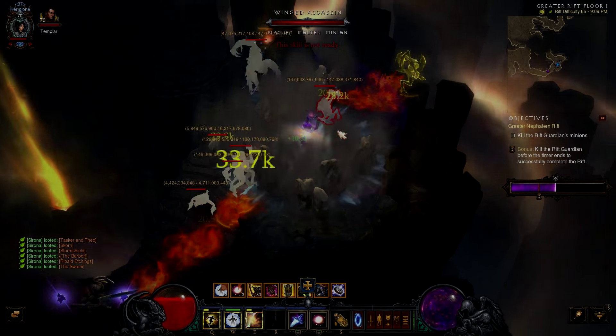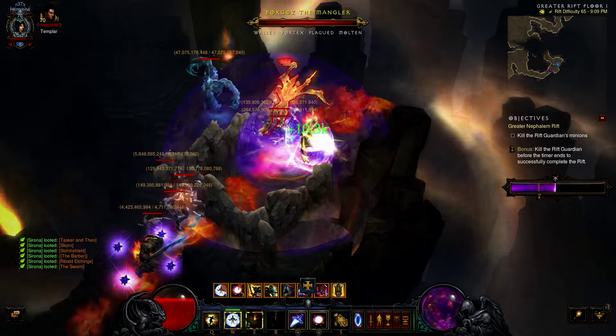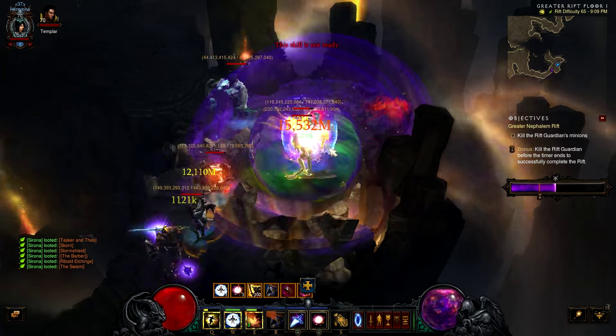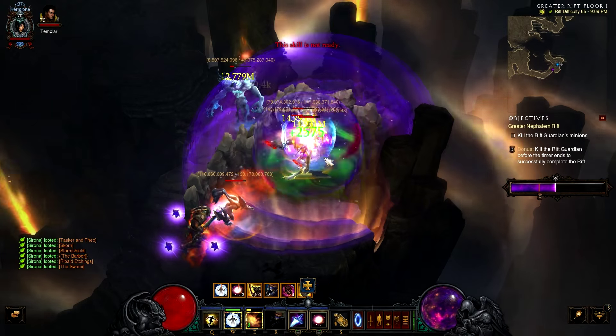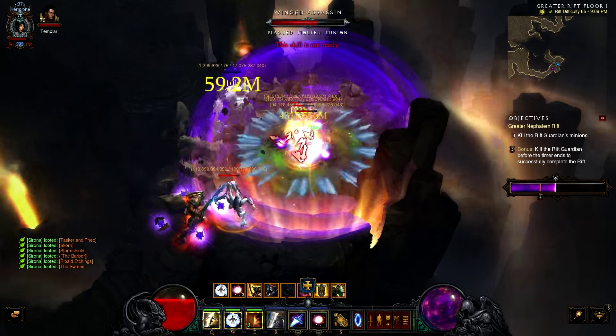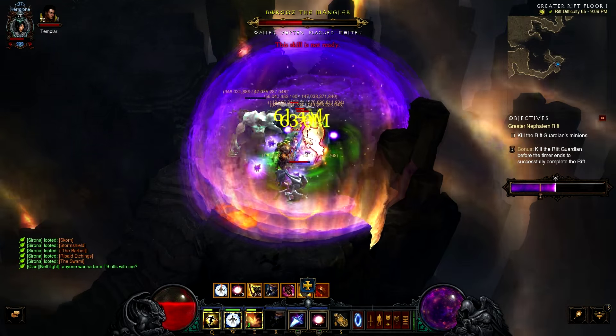What's up guys, Free Tactics here. Today I'm bringing you the guide on the DMO Wizard, which is the Delsere's Magnum Opus — the slow time set. This set works for greater rifts only. If you're planning on doing four-man greater rifts or T10 speed farming, this is not the build for you. I'll be bringing a T10 and a four-man farming set in another video.